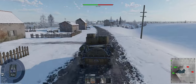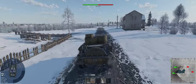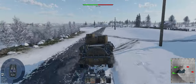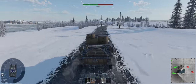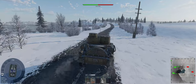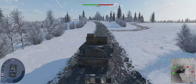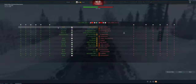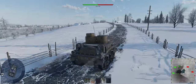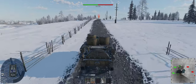A couple squads of two on their side, nothing to worry about. We should have a decent amount of guys going towards Charlie on this one. Usually most of the fights are in the town there. So we're looking for BT-5s and BT-7s we can pen. Probably get through Tetrarchs — that'll be it. I'm not going to be able to get through the Italian guys or the Germans most likely.